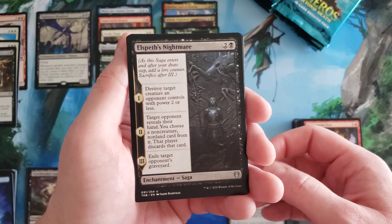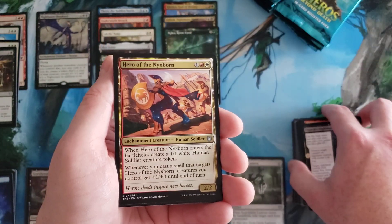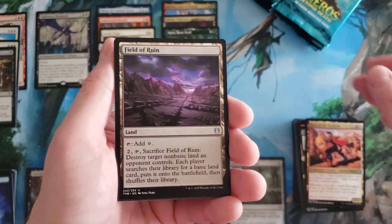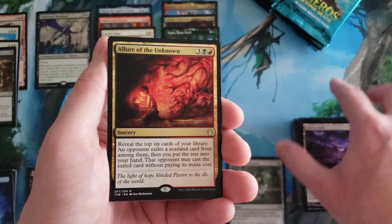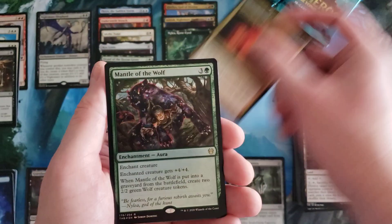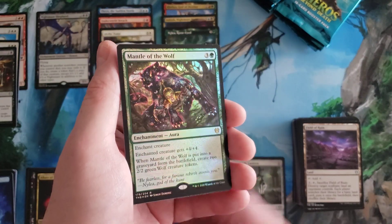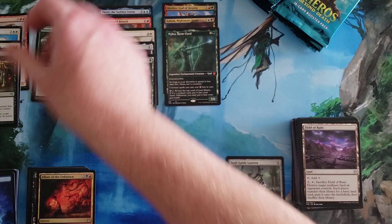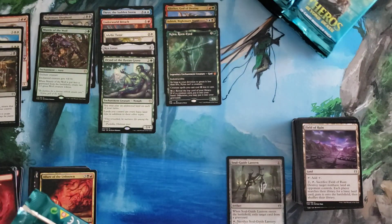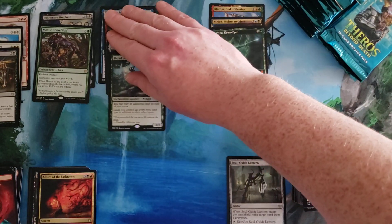Elspeth's Nightmare. Hero of the Nyx-Born. Field of Ruin again — pretty cool. And Allure of the Unknown with the Seb McKinnon epic artwork. And a foil Mantle of the Wolf rare — I don't know if that's a good foil hit or not.